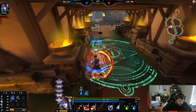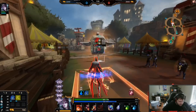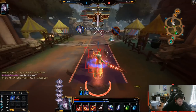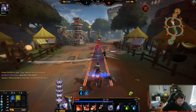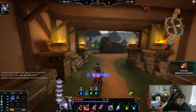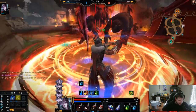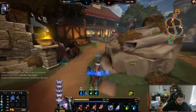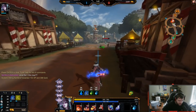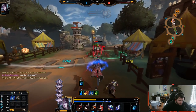I'm gonna cut the path off with the slow, DOT him, knock him up, knock him back, and keep those dots coming with my auto attacks. I feared him towards me and — rip those out with the ultimate. Now you might notice my ultimate doesn't heal on minions. If you notice that, congratulations, you're right — the ultimate only heals on enemy gods hit. You can also use this fear on your one aggressively, kind of like you do with Hades. Look at that damage, it's ridiculous.